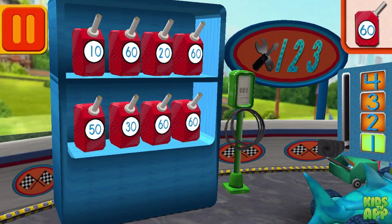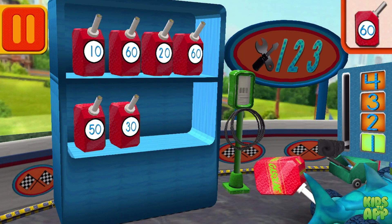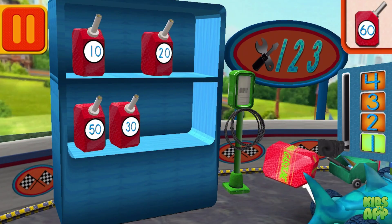We need gas cans with the number 60. Find the cans with the number 60 and drag them to your car. One, two, three, four, five. One, two, three, four, five. Woohoo!